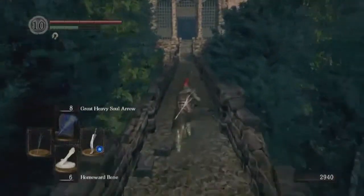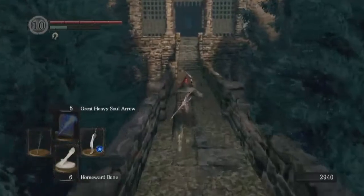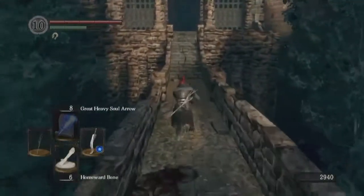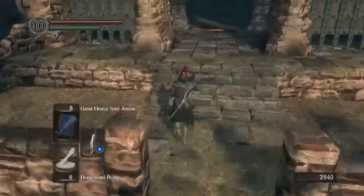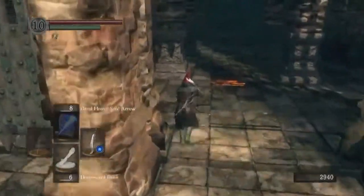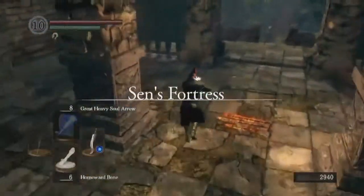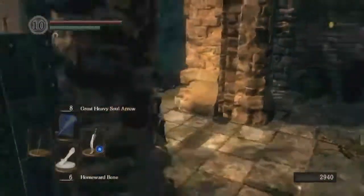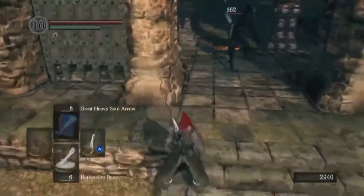I'll go ahead and show off a couple different ways of attacking them. The basic issue is that a lot of enemies we've been dealing with, we've been able to count on the stagger effect of using these greatswords — the Claymore and the Flamberge. When you're two-handing a weapon, it does even more poise damage. That helps make up for the fact we don't have a shield.